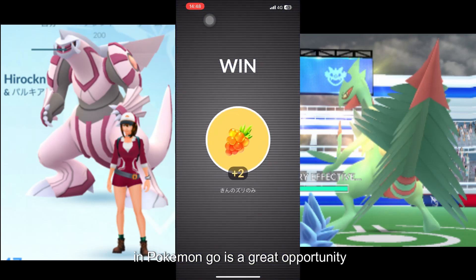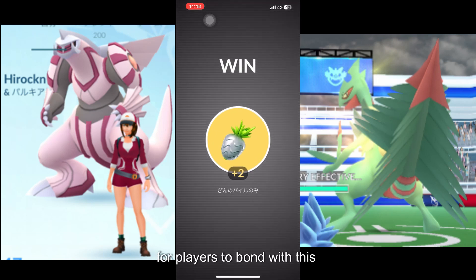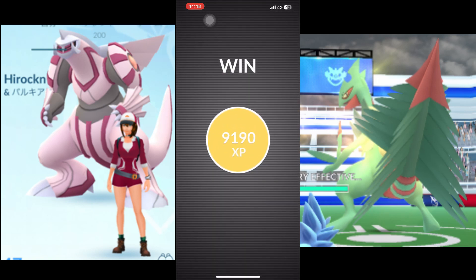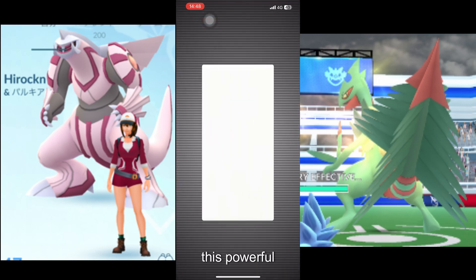Palkia's appearance as a buddy Pokemon in Pokemon Go is a great opportunity for players to bond with this legendary creature and further enhance their gameplay experience. Whether it's to gain more candies, collect rewards, or simply enjoy the company of this powerful Pokemon.